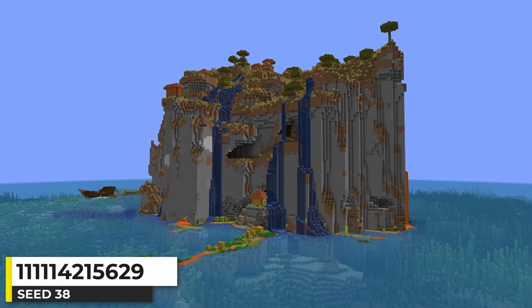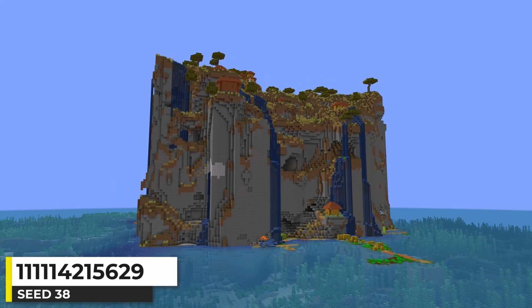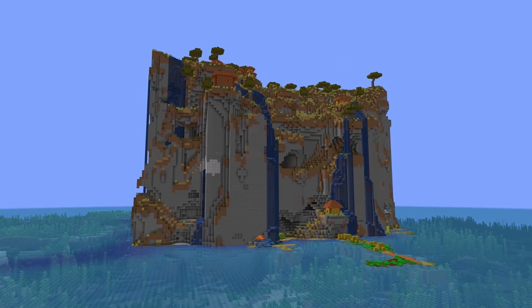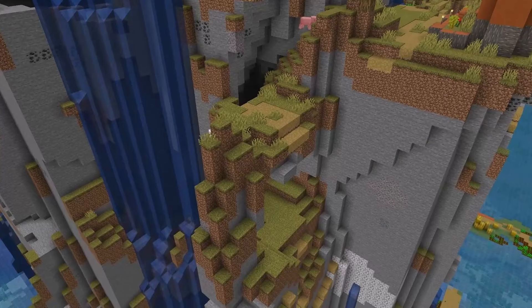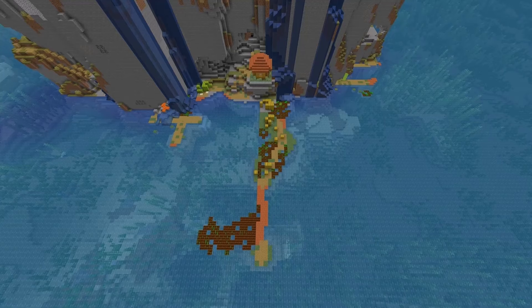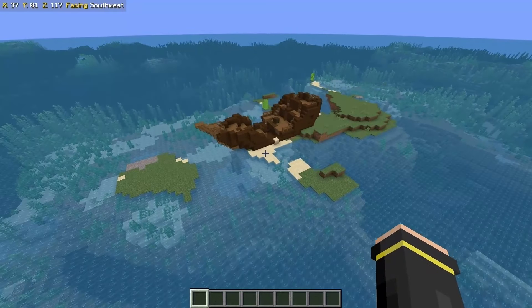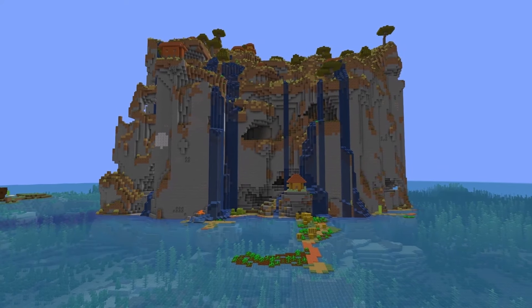Cliff islands are even better when they have a village on them. This one is a savannah island — we get the typical paths going down the cliff side, waterfalls from the farm water, and of course the village down in the ocean at the bottom too. There's also a shipwreck over here on a little island. It looks pretty cool being above water like it is. Just a really cool Minecraft seed.